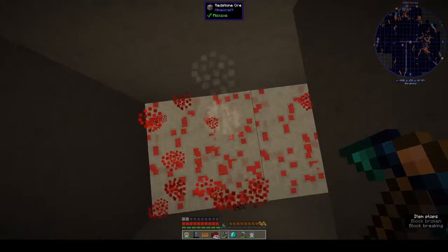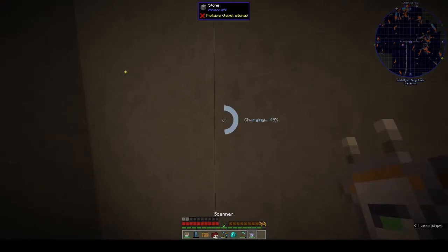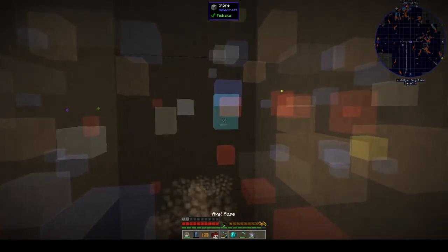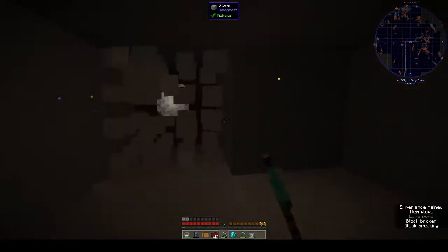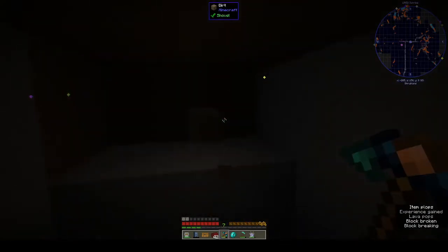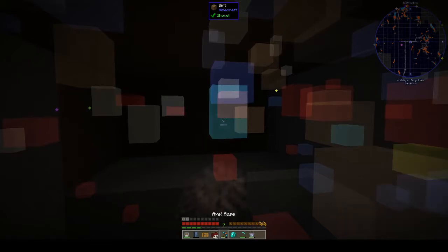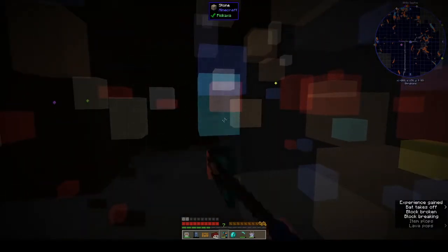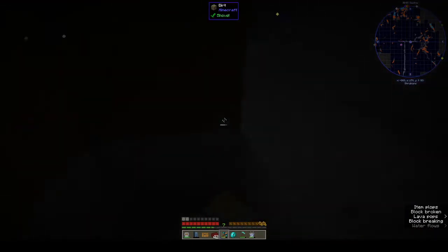There you go — redstone! So you can use it to find certain things, and then I think that's diamond. It just shows you what's there — it doesn't show you lava or anything so obviously you've got to be very careful. Let's have another look — are we any closer? This is really dark.